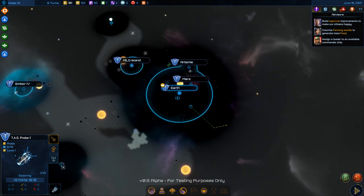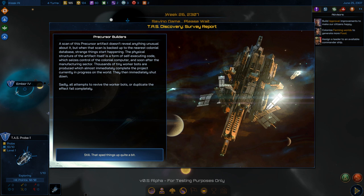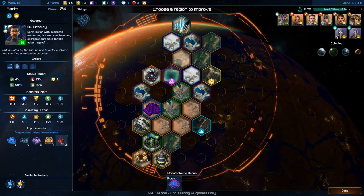A precursor artifact doesn't reveal anything unusual, but when the scan is backed up to the colonial database, strange things happen. The artifact's physical structure is self-executing code which seizes control of the colonial computer. Thousands of tiny worker bots immediately complete whatever was in progress — which was the Eyes of the Universe, rushed to completion. That's fortunate.